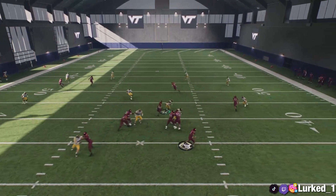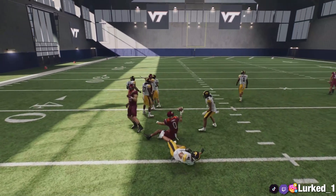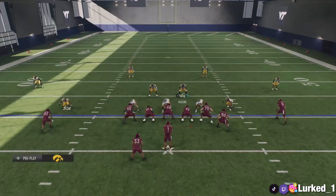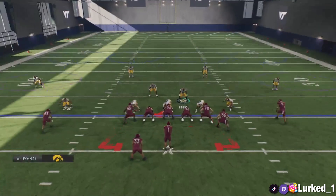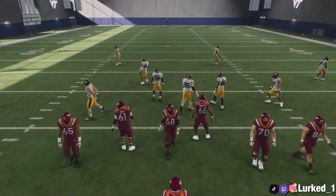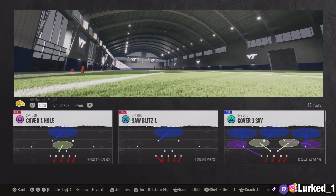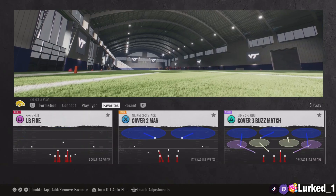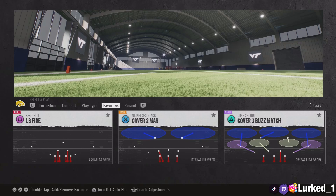Pretty good defense to mix with everything. With that blitz I know right now it doesn't seem like we're stopping anything, so I'm going to get y'all some gameplay so you can see how this defense actually works. That's going to conclude most of the video, but I've got one more thing to show y'all — how to stop the run. It's going to be the 4-4 Split Linebacker Fire.